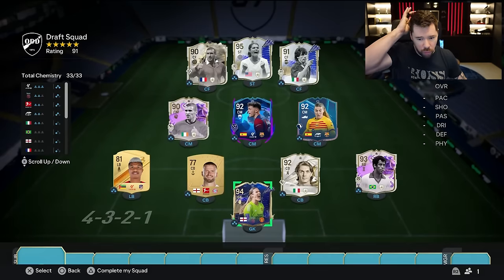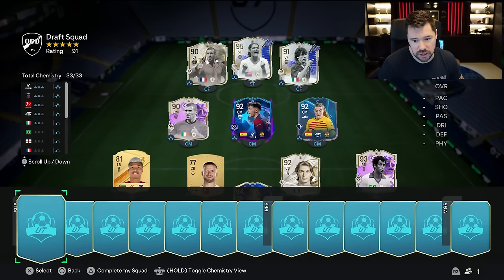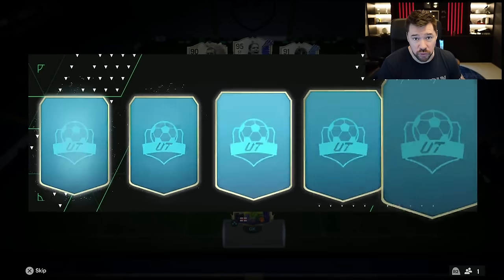It is Mary Earps though. This draft — we are 33 out of 33 chemistry, 91-rated, six icons, two low-rated cards. Generally speaking, a really good setup.